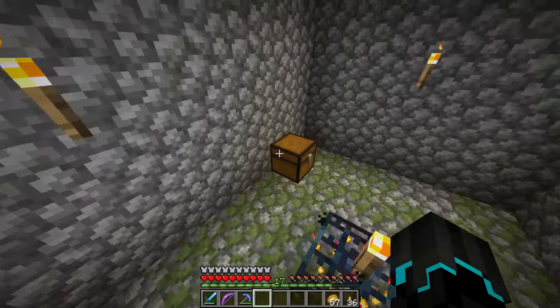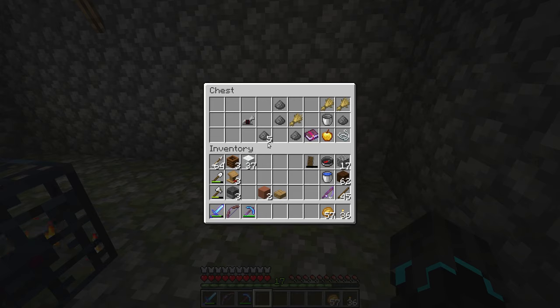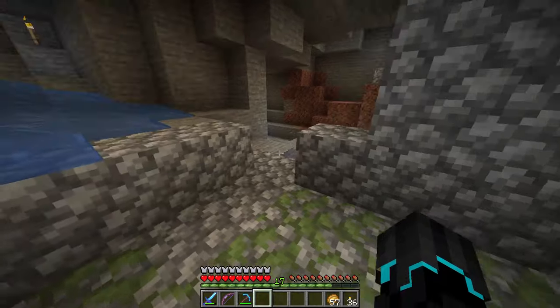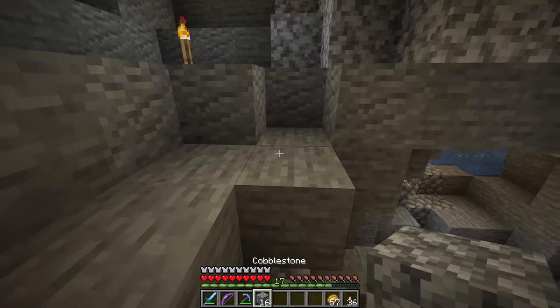I'm pretty sure I saved all the coordinates. I didn't actually loot this chest because I thought we would do it on camera. So let's do that — got some gunpowder, a Riptide book (not bad!), a bucket, a golden apple (definitely taking that), and a horse armor. We will probably turn this spawner into another mob grinder thing.